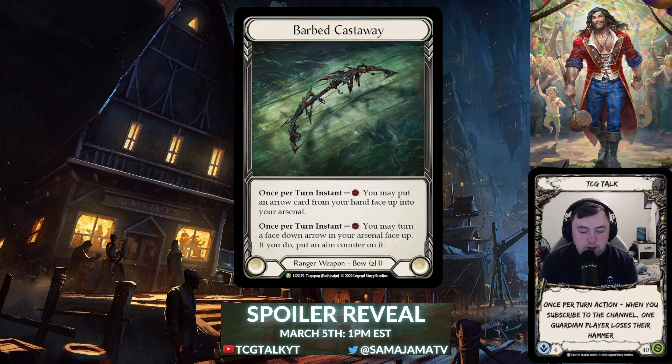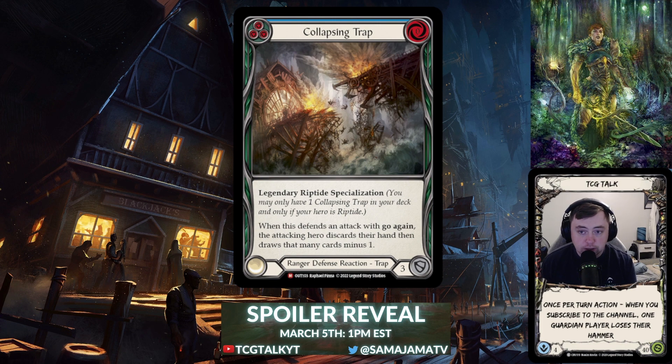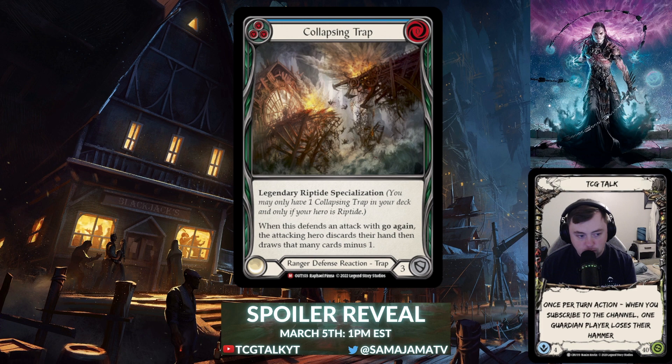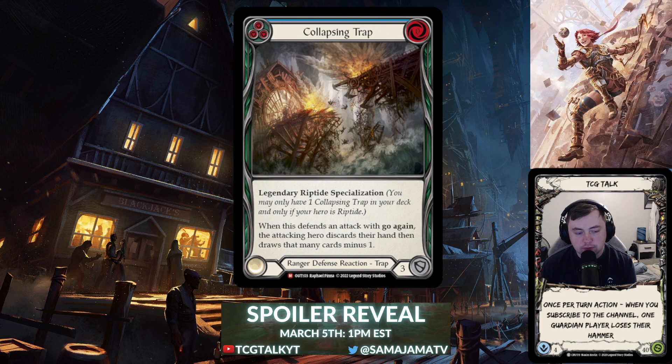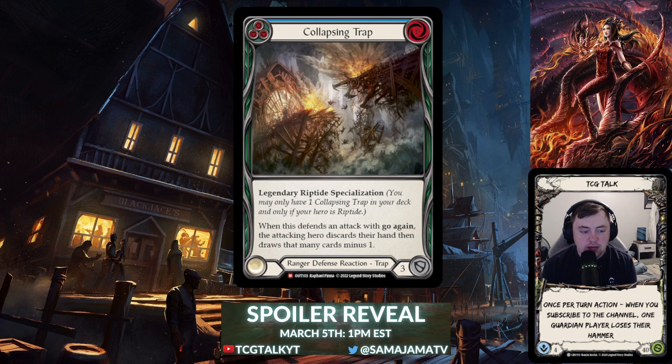The next card is Collapsing Trap, a legendary Riptide specialization — you can only have one in your deck — at majestic rarity. When this defends an attack with go again, the attacking hero discards their hand, then draws that many cards minus one. Also worth noting: the original three traps from Crucible of War — Tripwire Trap, Pitfall Trap, and Rock Slide Trap — have been errata'd. Those three still have to be played from arsenal, but every trap going forward will not — they'll be errata'd so you can play them from hand.